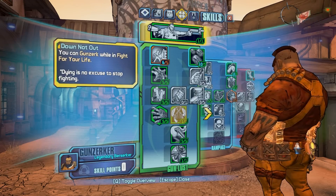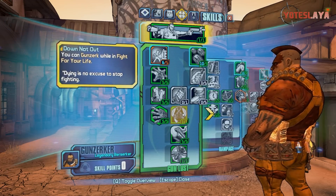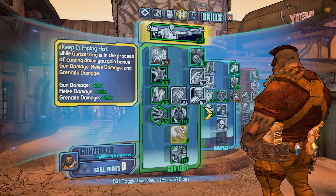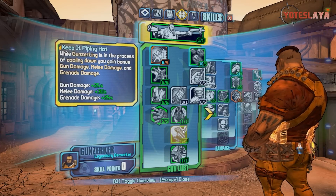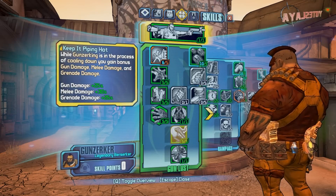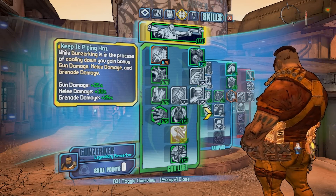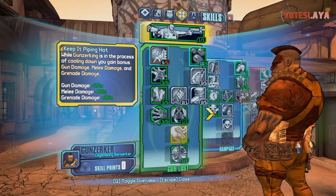When you're using pistols, it's not the most overpowered setup. Keep Piping Hot: while Gunzerking is in the process of cooling down, you gain bonus gun damage, melee damage, and grenade damage. I basically use that for the 25% gun damage, because I Gunzerk a lot and it will be cooling down a lot.